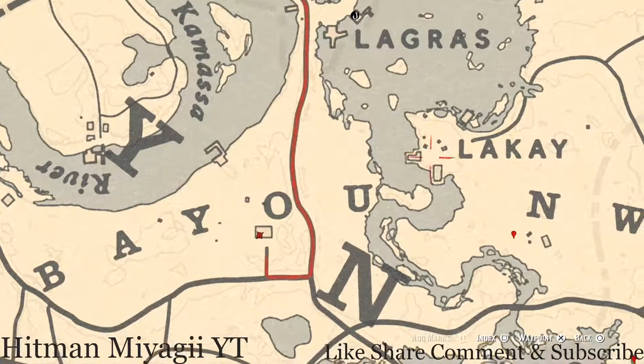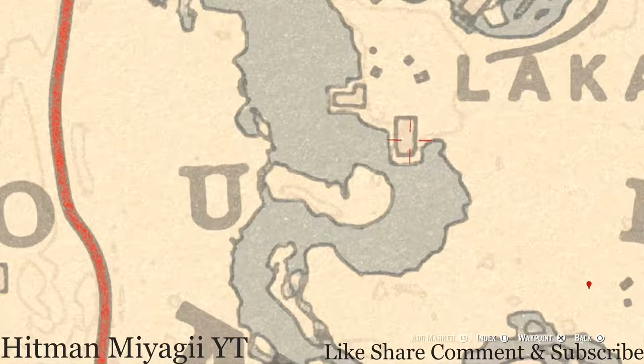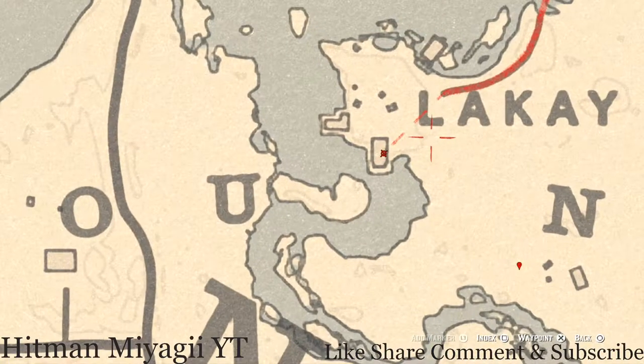Right here inside this shack, right here at this location inside the bedroom — once you come into the shack, go in and go towards the bedroom. Inside that bedroom there's another tall green wardrobe, and in that tall green wardrobe you guys will find a boar bristle brush. It's inside the bedroom towards the back.